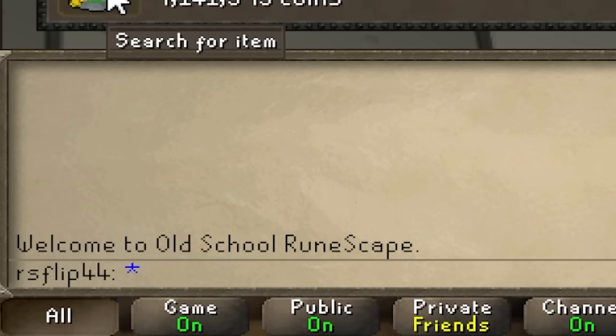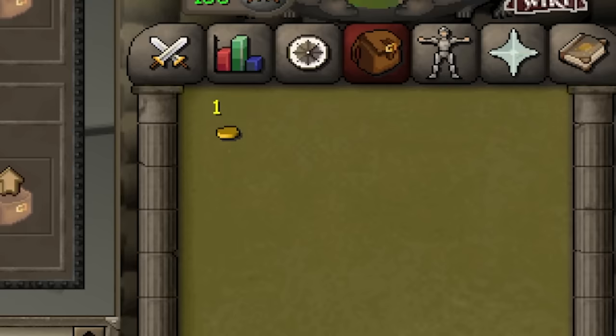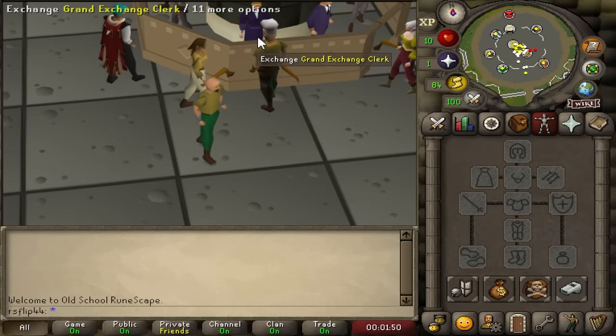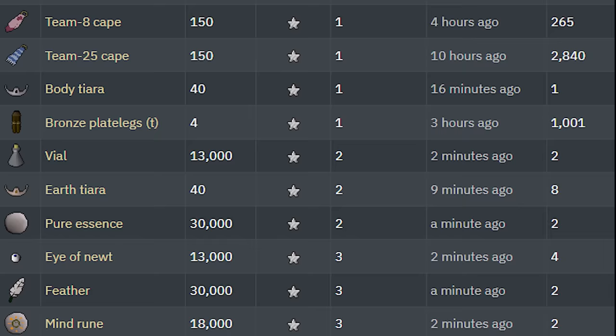Welcome. This is RSFlip44, one of my many random free-to-play accounts. His stats are pretty much as low as possible, and it only has one gold coin. Finding an item you can buy for one gold piece is pretty difficult, especially in free-to-play. You have to find something obscure, because it's difficult to buy a legitimate item that cheap - like a feather is cheap, but you're not going to get it for one coin. It's kind of sleuthing through the cheapest items in free-to-play.